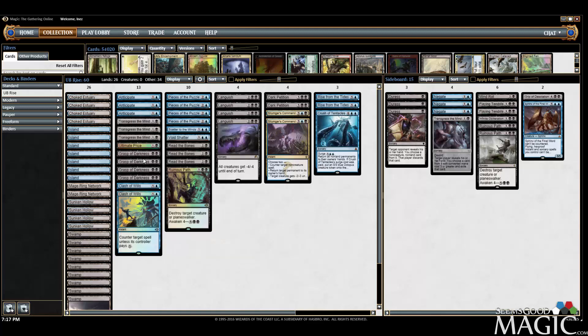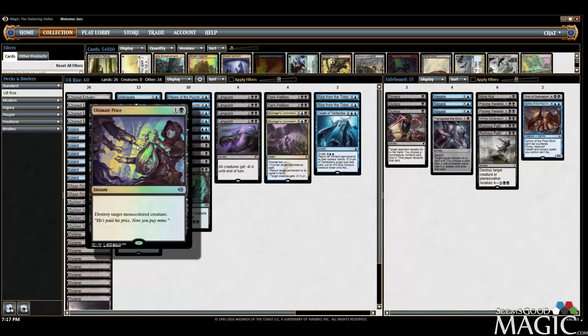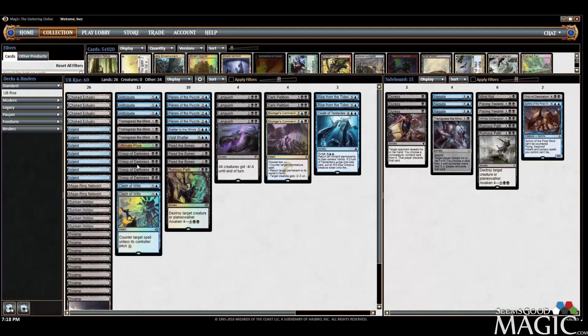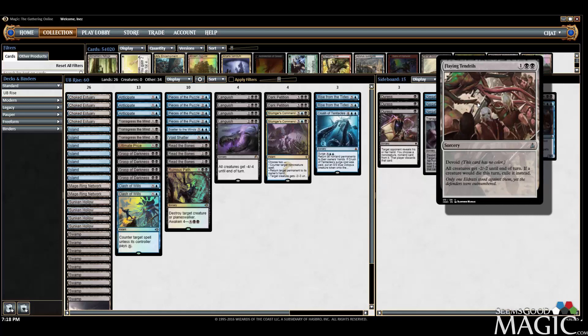Epiphany at the Drownyard is essentially being replaced with the much more cost-effective Read the Bones. For removal we have Ultimate Price and Grasp of Darkness. Grasp of Darkness hits a lot of things like Archangel Avacyn, an attacking Dragon Lord Ojutai, basically anything in white-red aggro or bant humans — but it does not hit a Sylvan Advocate that's gotten big. It does hit man-lands though, which is important. Ultimate Price doesn't hit man-lands but does hit Sylvan Advocate. The current one-four split might be better served as a two-three split, but Grasp feels better in most situations.